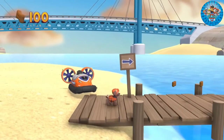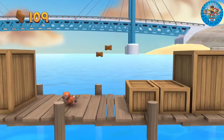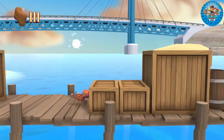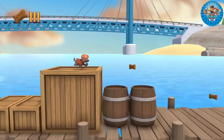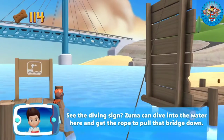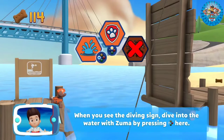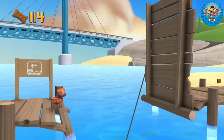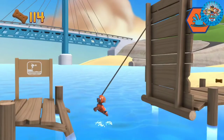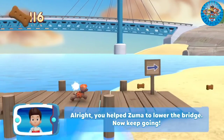Zuma! Let's keep following the path! See the diving sign? Zuma can dive into the water here and get the rope to pull the bridge down! Help Zuma dive into the water by pressing the X button when you see the diving sign! All right! You'll help Zuma to lower the bridge! Now keep going!